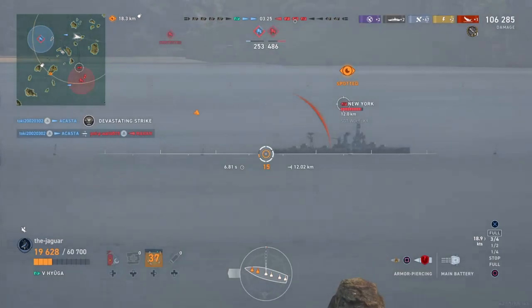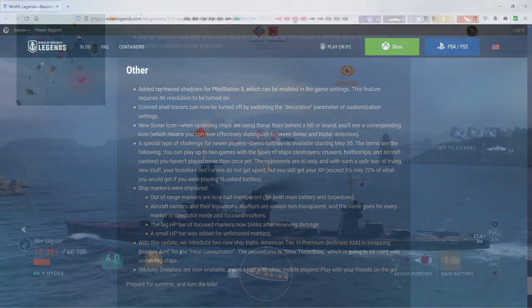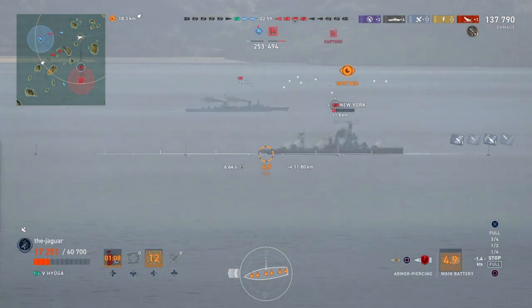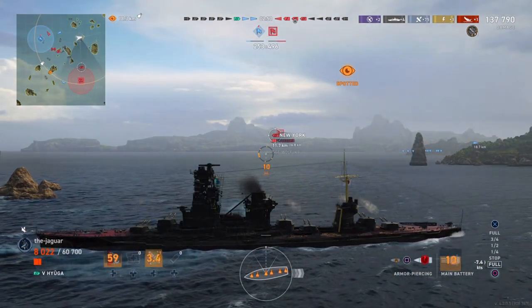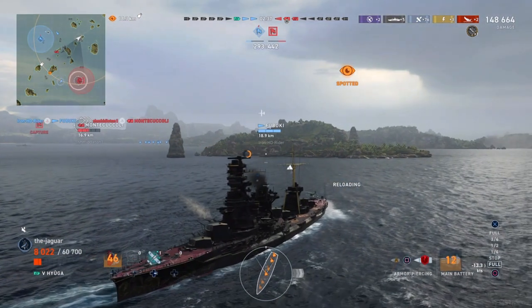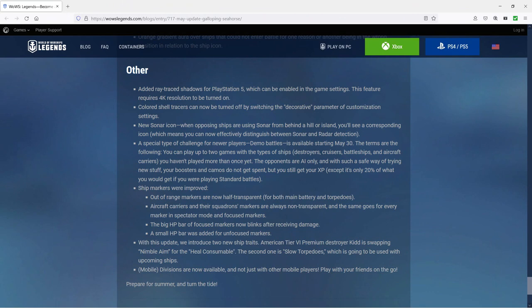Ray trace shadows have been added for PlayStation 5, enabled in the game settings — this feature requires 4K resolution to be turned on. Colored shell tracers can now be turned off in customization settings. A new sonar icon has been added: when opposing ships are using sonar from behind a hill or island, you'll see a corresponding icon so you can effectively distinguish between sonar and radar detection.